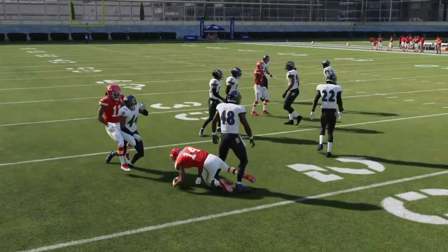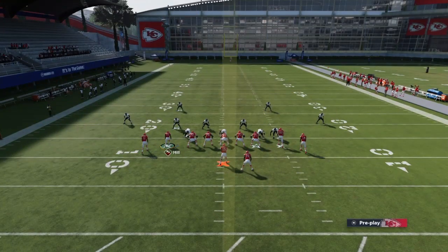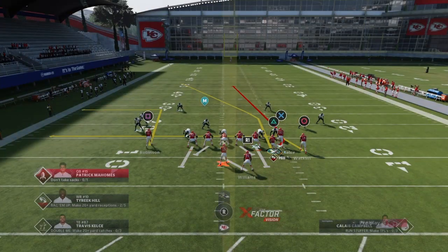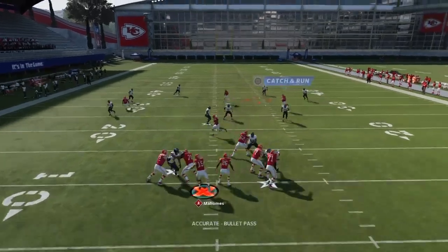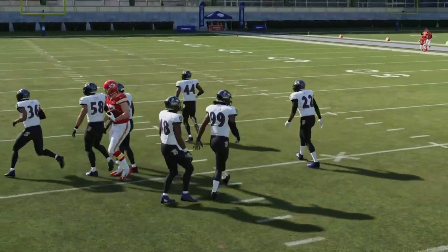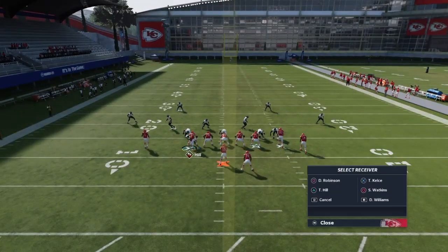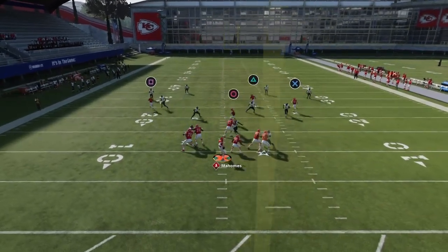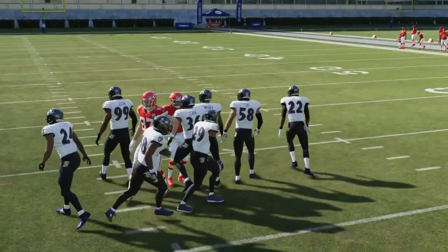You could also go to the tight end. I never throw to the receiver on that out route on the left side — or vice versa on the other side. You could also throw Kelsey right past the linebacker. It's a tight window though, so make sure it's a possession catch. You can throw that every time though — he's gonna have to use his route.